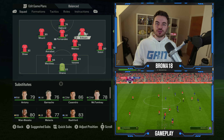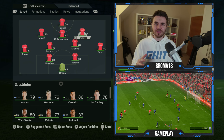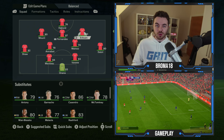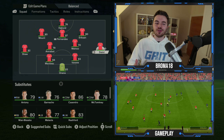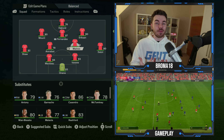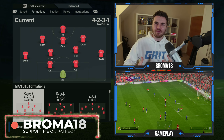As false wingers we have Mason Mount and Christian Eriksson — absolutely perfect for these roles. Mount is a banker to start given Potter's relationship with him from Chelsea. Similarly, Eriksson has played that wide right false winger role before at Tottenham, with Kane up front, Dele Alli just behind, Son on the left, and Eriksson on the right. He's in his early 30s now but still has the mobility to do this role well.